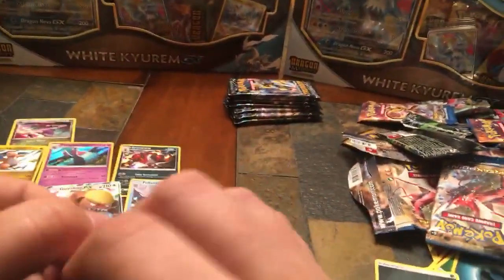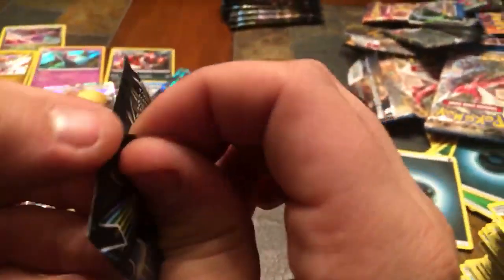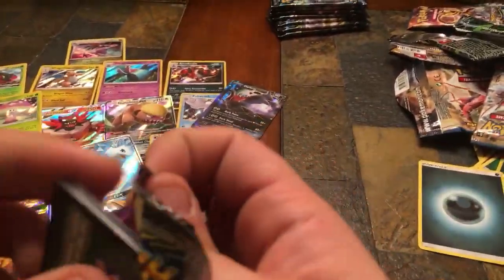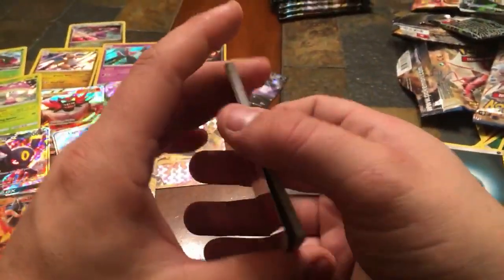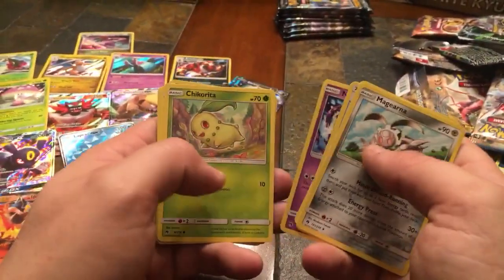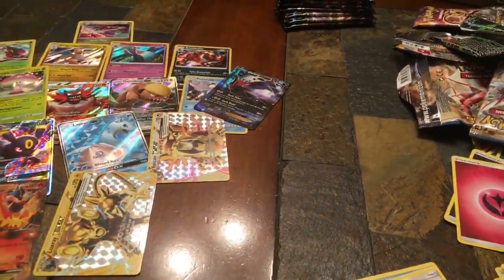Second Lost Thunder pack — this one really didn't want to open. Magerna, Lost Blender, Silcoon, Natu, Chikorita, Pachirisu, Hoopa, Carbink Reverse Holo, Pachirisu, and a Ribombee non-holographic rare. That's not what we're looking for.